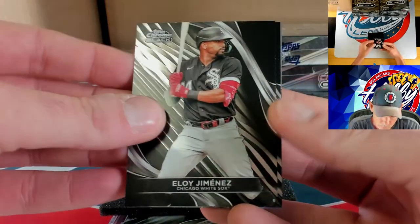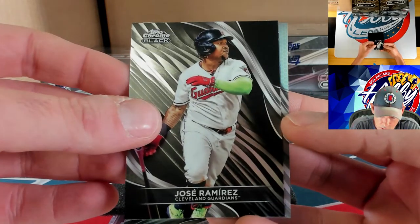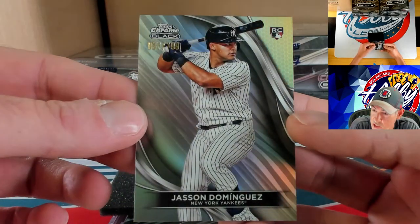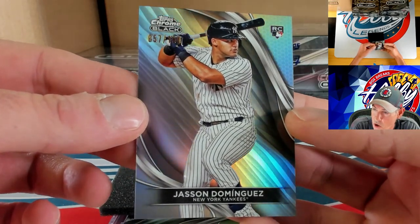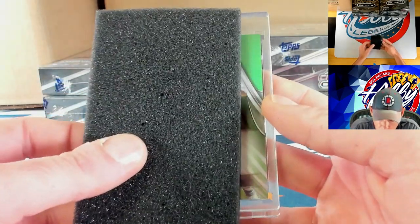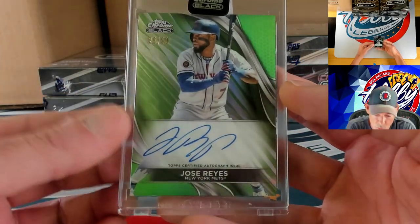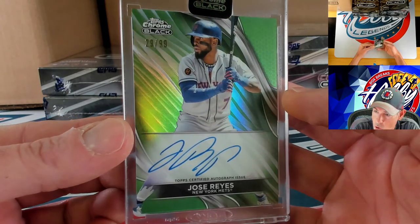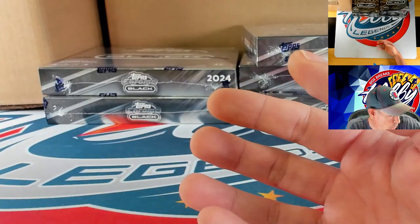Eloy Jimenez and behind him Jose Ramirez. Our numbered action is going to be a rookie refractor — very cool — Jasson Dominguez, 57 of 199 on the J-Dom. Our autograph is going to be a green to 99 — Jose Reyes. Very nice, finding some older school Mets — we found David Wright already, now adding Jose Reyes to the stack of ink, 29 of 99 on the green.